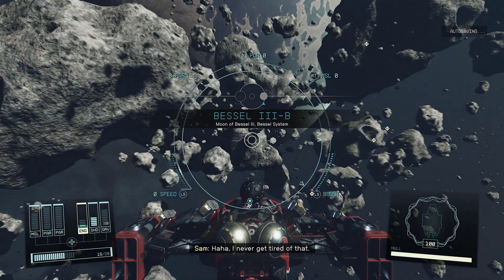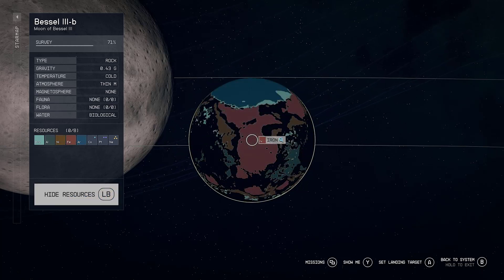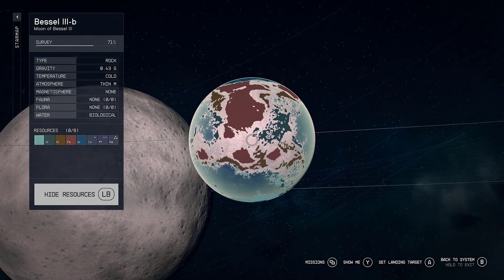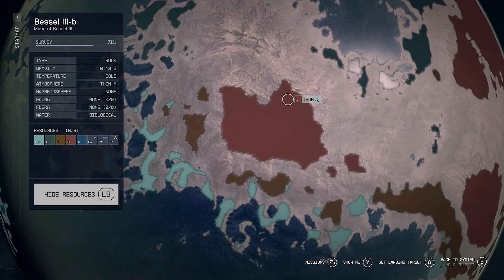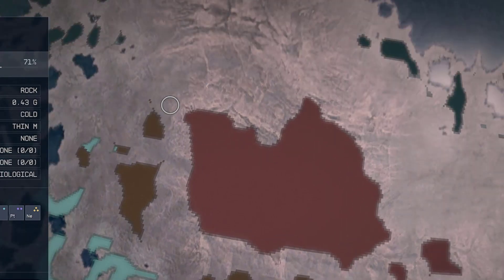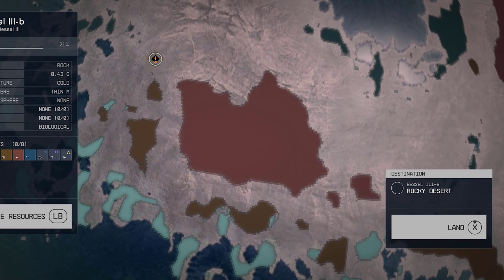Once you get here you're going to see a lot of rocks. You don't care about any of that — go right into your star map, make sure you are pointed at Bessel 3B, and scan it. Go down to the planet during the day with the sun facing, scroll all the way over and you're going to see this big mass of iron. Above it you're going to see three little veins, and next a faint little vein — those are mountains, hills, and valleys.